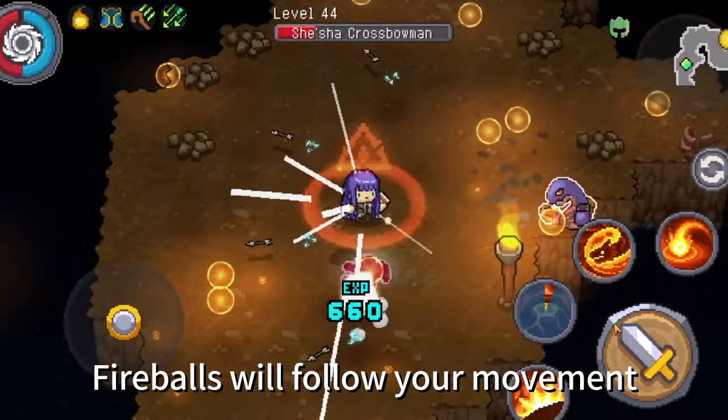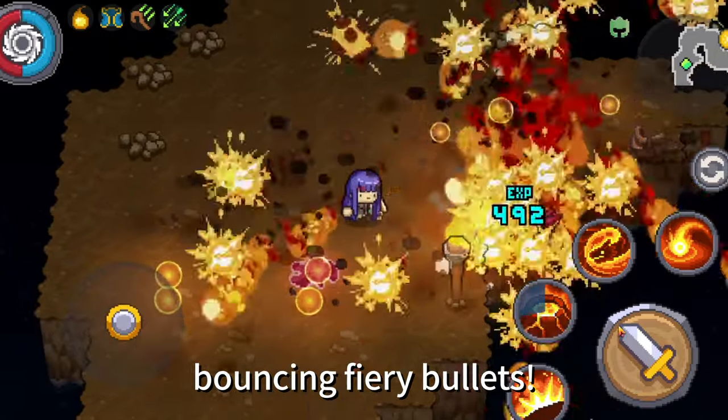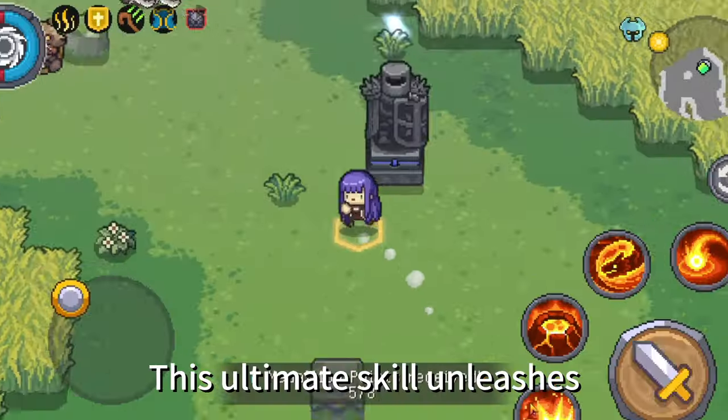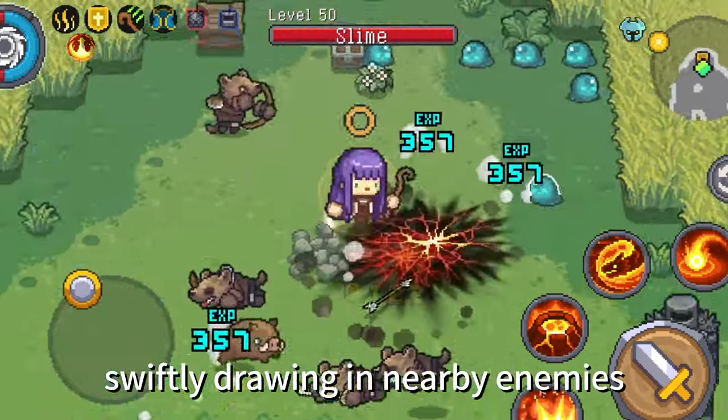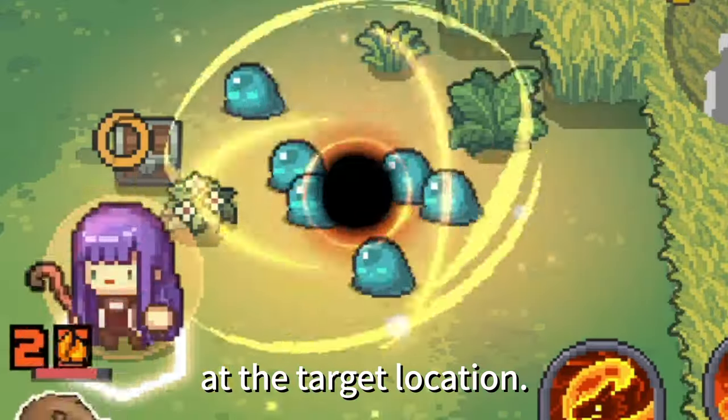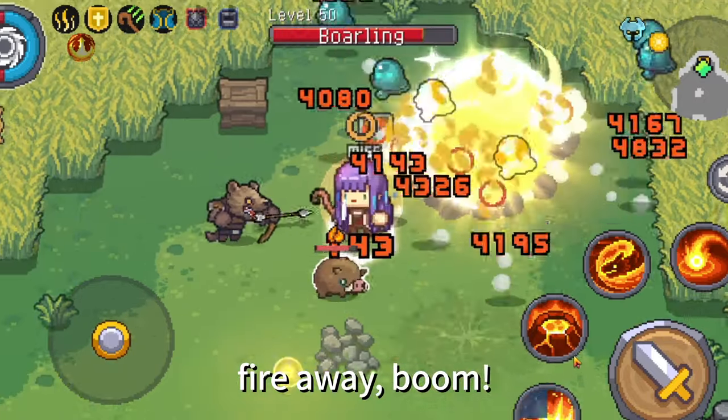Fireballs will follow your movement — bouncing fiery bullets. You'll blast through everything. Ground Zero: This ultimate skill unleashes a violent explosion, swiftly drawing in nearby enemies at the target location after absorbing embers. Fire away. Boom.